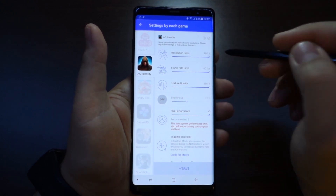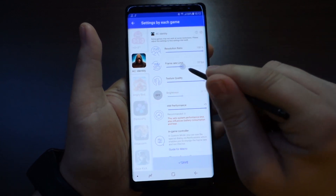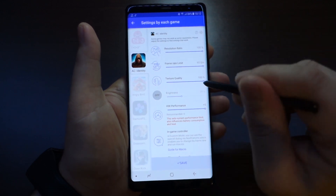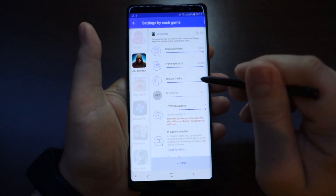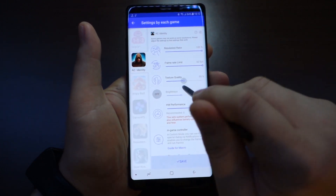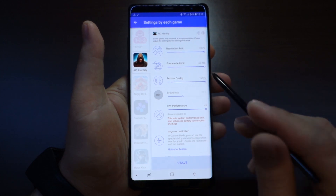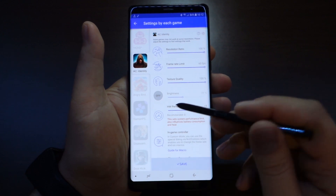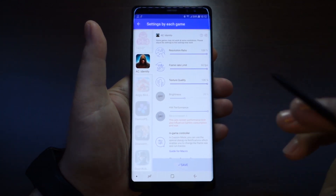I'll set resolution to 100% — everything is perfect. You can limit your frame rates if you have a slower device or lower performance hardware. I'd advise you to select fewer frames, lower resolution, and lower texture quality. But with the Note 8 you can select everything at maximum for any game.